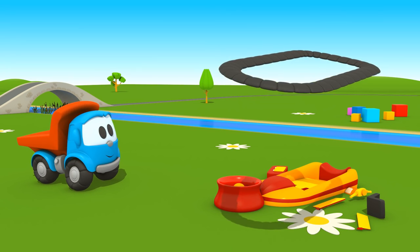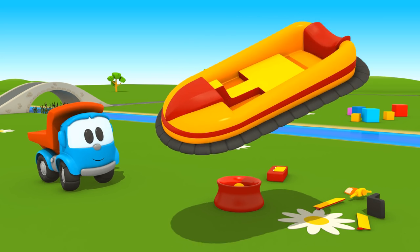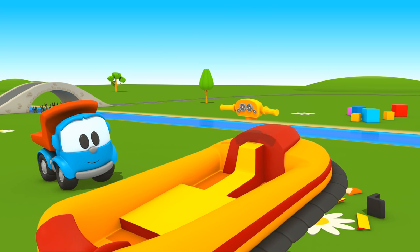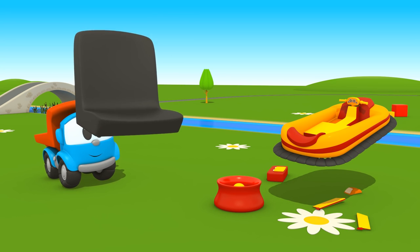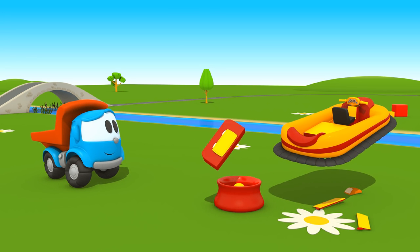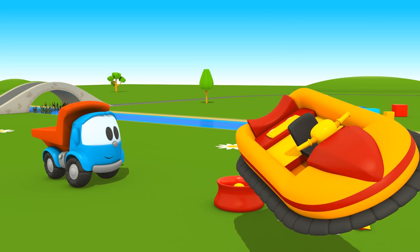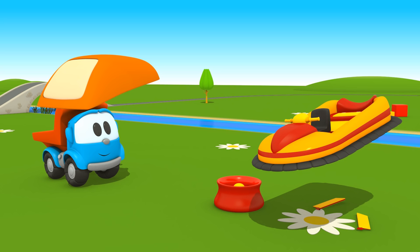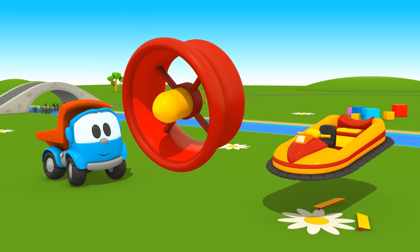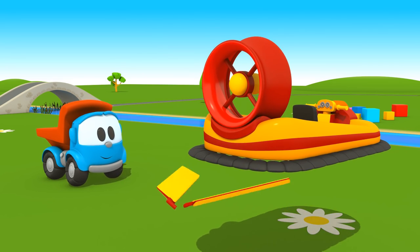We've got an air cushion, a body, a steering control, a driver's seat, a storage compartment, a front light, a case for a huge fan, and flaps.